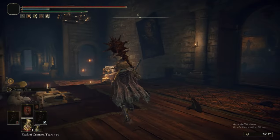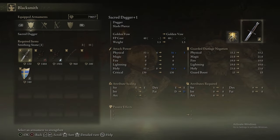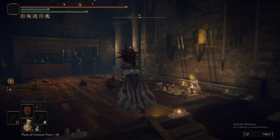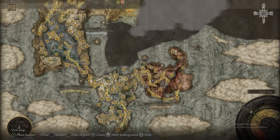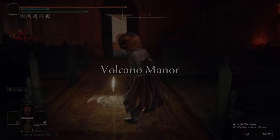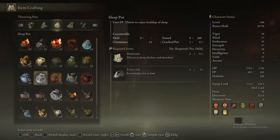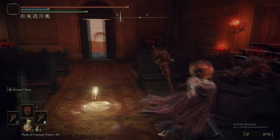Now heading back to Roundtable Hold to upgrade a weapon - no doubt thanks to the Smithing Stone 6 we just picked up. Our weapons are very under-leveled at this point and yet still putting in so much work. If you hadn't leveled up the longbow, you'd have more crafting materials and could have leveled the Great Stars even further. We're crafting some Sleepbone Pots here because they're very useful for the boss coming up - this is why we told you to pick up all those St. Trina's Lilies.